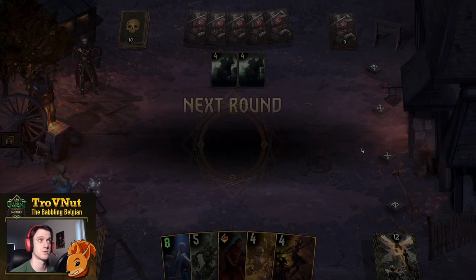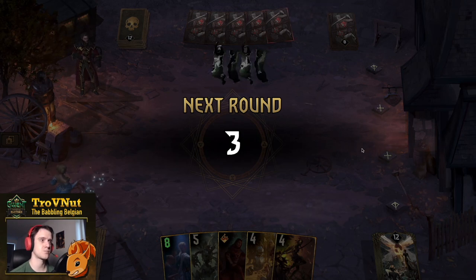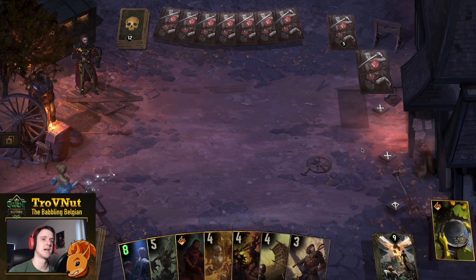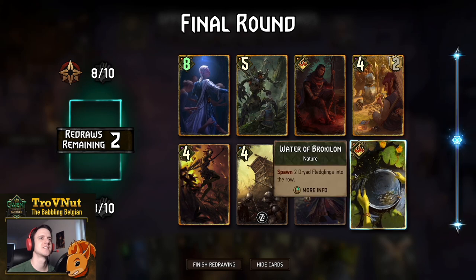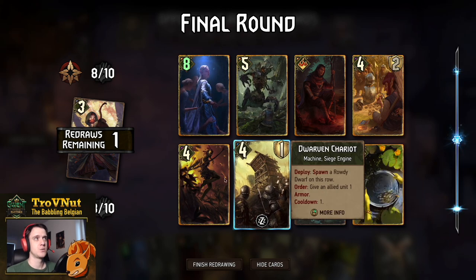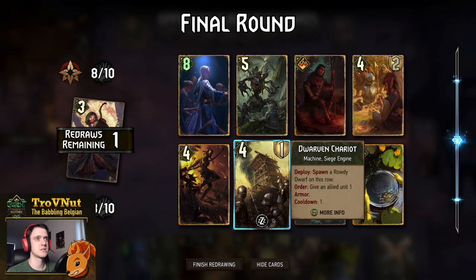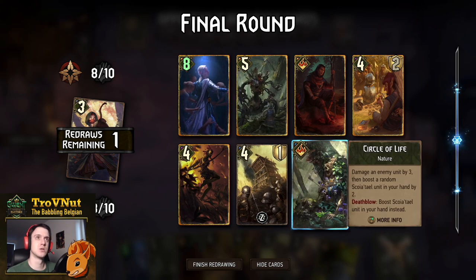We need a single Circle of Life. We get the Waters of Broculon and a Circle of Life, so that should be enough. We have Dryads, a Gnome, Treants, and a Machine - actually pretty good. The only thing we don't really have is double poison. We can get one with Izen Grim's Council but we need everything else.